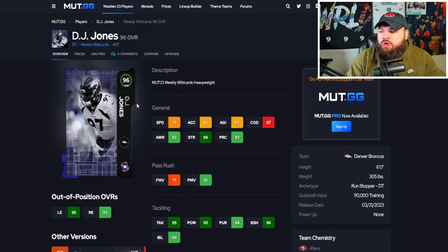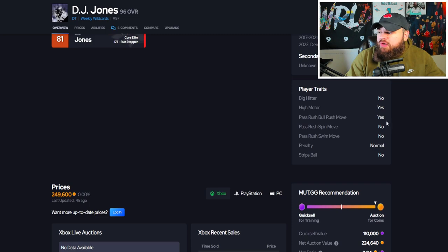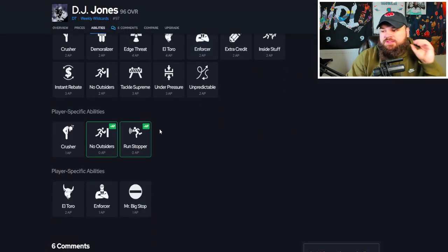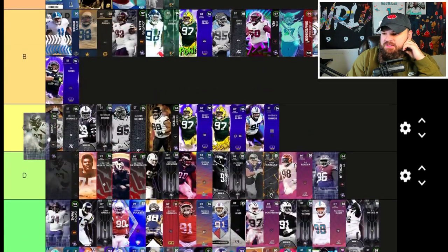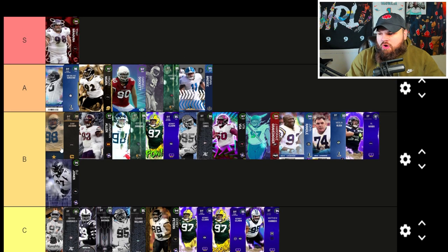We got 96 overall DJ Jones — 78 speed, decent acceleration, not the best finesse moves but good power moves, good block shed and impact blocking. Only the bull rush trait on yes, so this card could play better than those 71 finesse moves suggest. For abilities, he's a 0 AP run stopper player. I'm going to put DJ Jones in B tier and move Brian Brise up — I just really, really like that card.